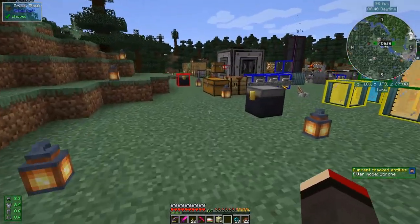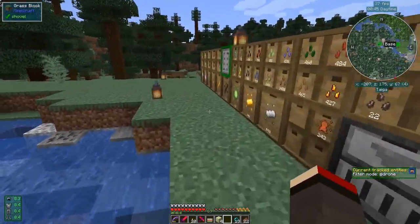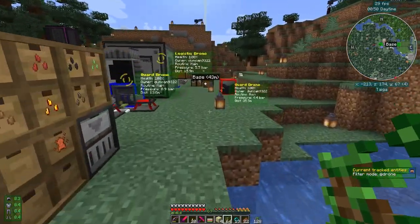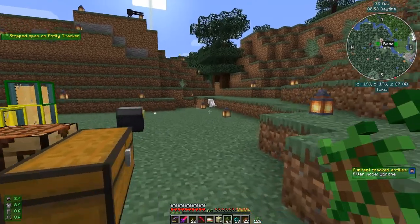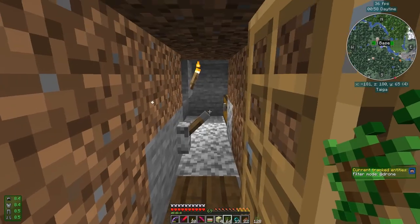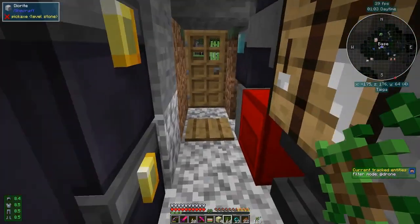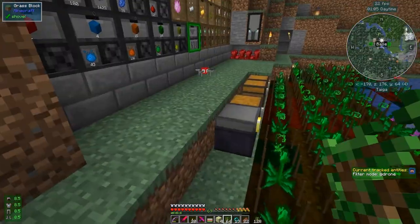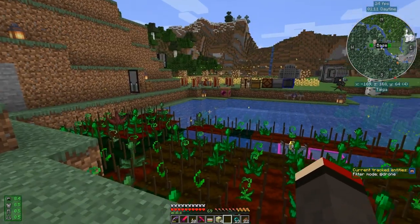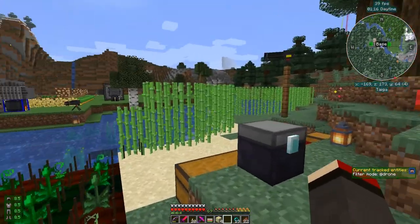We've got plenty of wood essence out here — I thought I had enough growing but obviously I haven't, so I may have to add some more. One stack of 10k, two stacks — that'll be fine. I've got night vision on so it looks like daytime but it is in fact nighttime. Let's put this outside so it has a chance not to break.